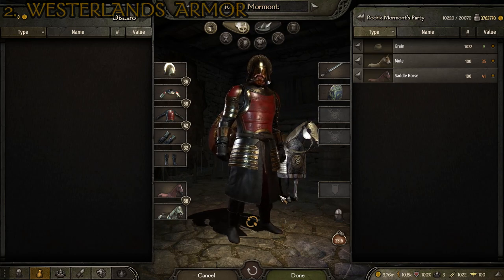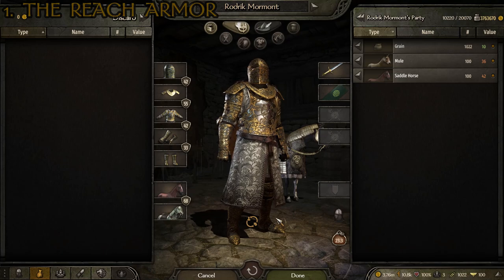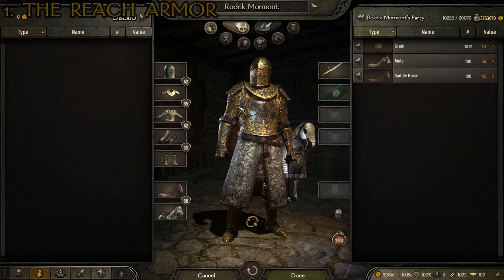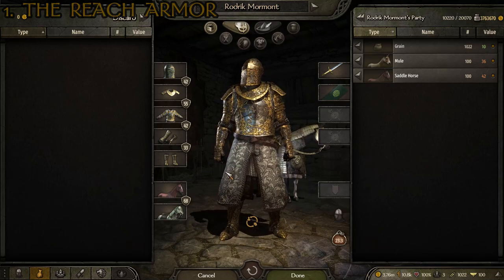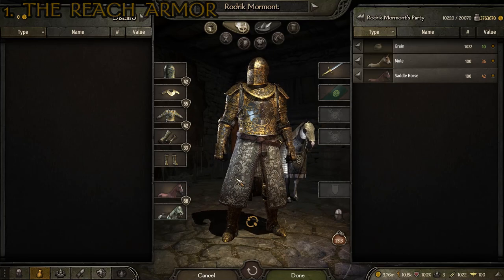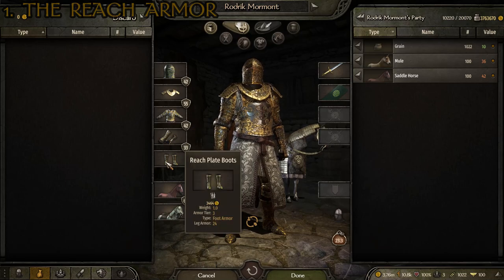Let's move on to the number one spot for the Armor of the Seven Kingdoms. Finally, at number one, we have the Reach — the breadbasket of Westeros. They had several different options for suits of armor, but most of them were incomplete and looked kind of silly because they'd have the shoulder armor built into the torso with no separate shoulder armor piece — so stat-wise they were at a major disadvantage, or they just looked weird. I decided to go with the only one that was complete and unique enough to warrant a spot on this list. It is made up of the Reach heavy helmet, the Reach heavy shoulders, the Reach heavy armor, the Reach gauntlets, and the Reach plate boots.